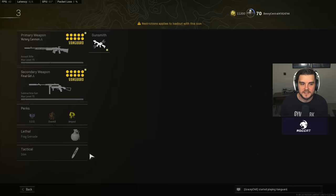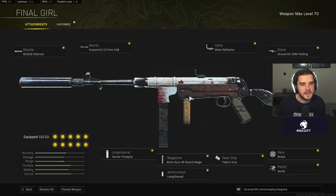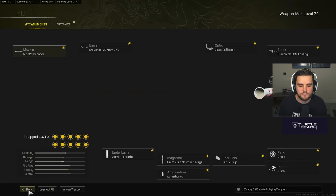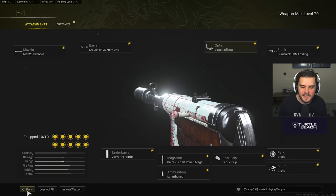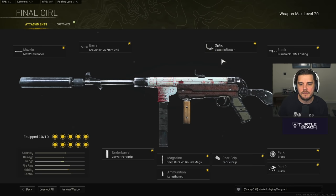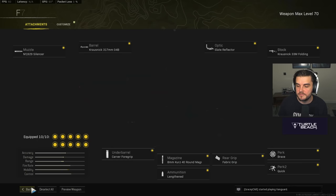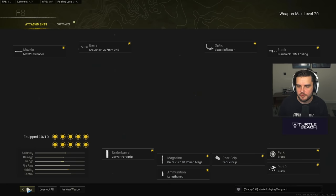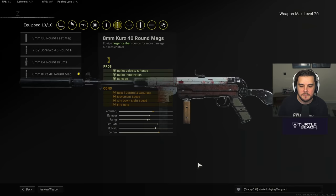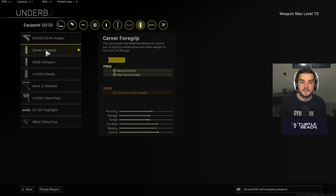I pair the BAR with the MP40, which alongside the PPSH is probably the best SMG in the game right now — and it's what FaZe Killa uses as well. The setup: M1929 Silencer (he uses the Recoil Booster but I prefer to stay off radar), Krosnick 317mm barrel, Slate Reflector optic. You can also go for the Krosnick ISO-1 for faster ADS if you're happy with iron sights. 33mm Folding Stock for faster sprint-to-fire and movement speed, Brace for initial fire recoil control, Quick Fabric Grip, 8mm Kurs 40-round mag, Lengthened ammo, and the Carver Foregrip.